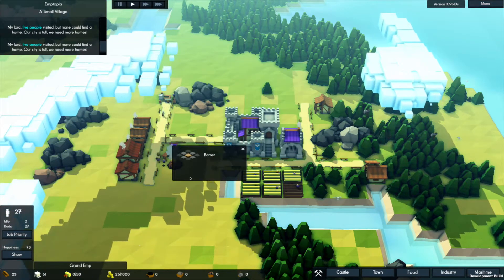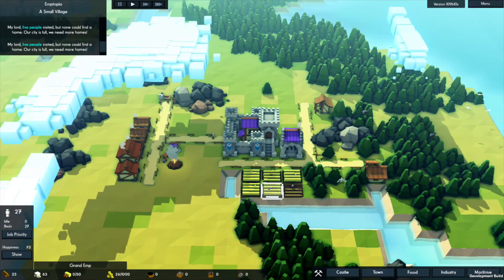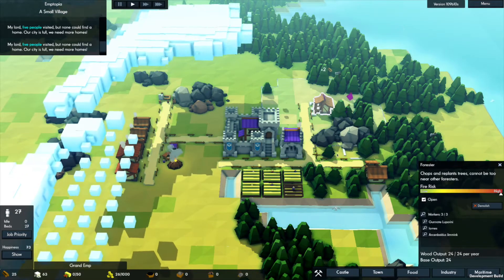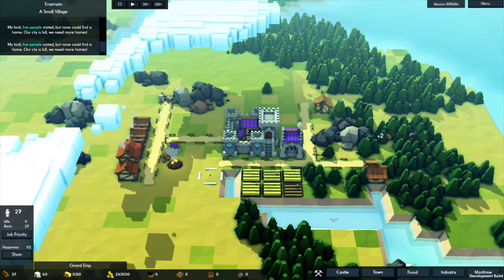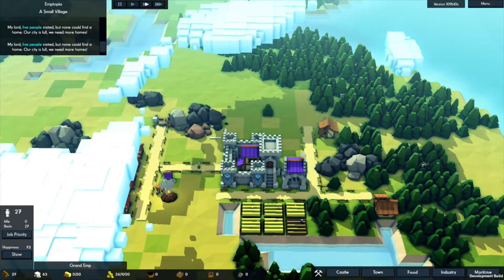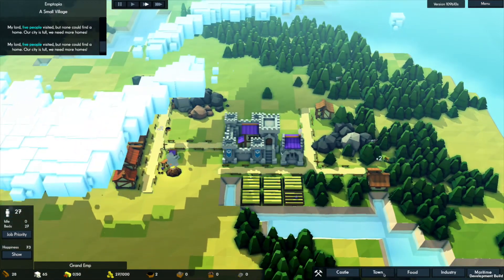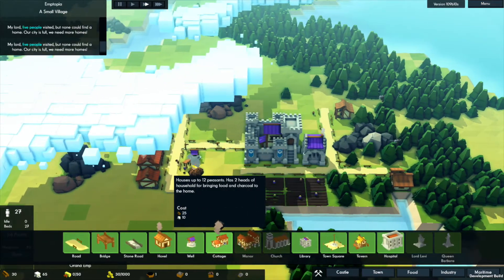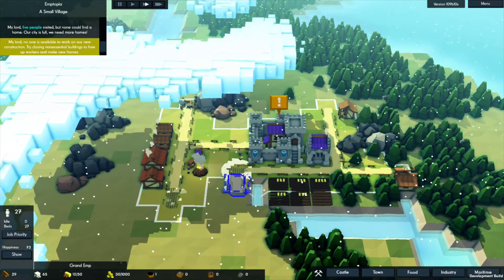We're gonna die because we have no food! There's lots of trees over there - just produce two more wood. We're gonna speed things up here a little bit. Nobody has any place to live. We can build another cottage - that'll give us 12 more beds. Let's do that, let's do that.